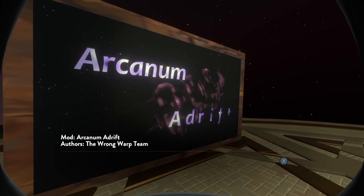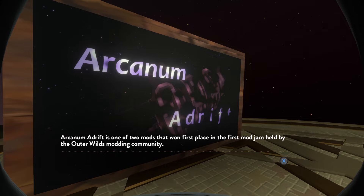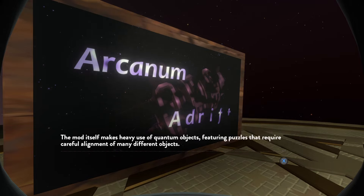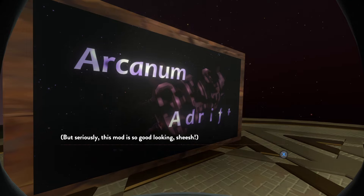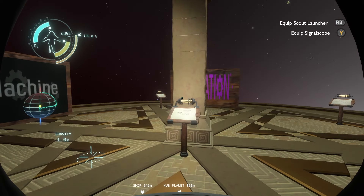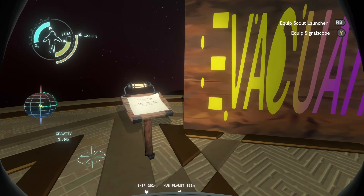Next, we have Arcanum Adrift by The Wrong Warp Team — they call themselves that because they are working on a big story mod called Wrong Warp. They've been working on it for over at least a year, and they've submitted to all the jams so far, but only won the first time. This mod adds a unique and stunning location to the game, with the breadcrumb trail starting at a Nomai text wall in the Observatory Museum. The mod makes heavy use of quantum objects, featuring puzzles that require careful alignment of many different objects. It looks really good — they did such a great job on their space station. I love anything with a space station.